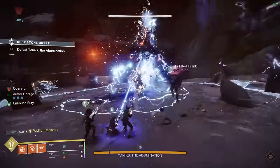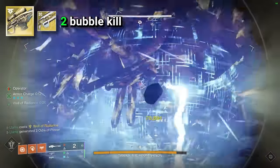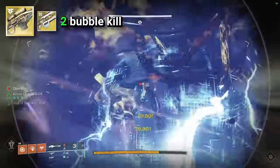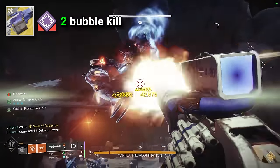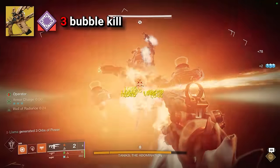Finishing up with Tanix, my friends and I tried various exotic weapons to see how they'd fare. We found that Whisper of the Worm is quite a good pick — all you need is one Lunafaction Well with Divinity and he dies in two bubbles. We also tried Sleeper Simulant, which kills in two bubbles, Xenophage, which does the same, and 1000 Voices, though unfortunately with 1K it was a three-bubble kill.